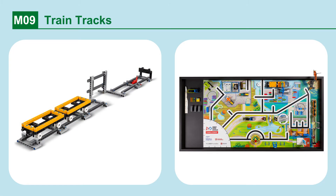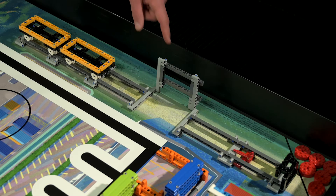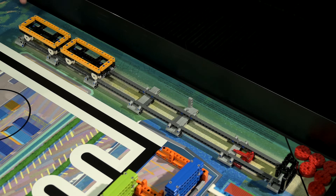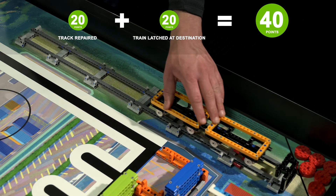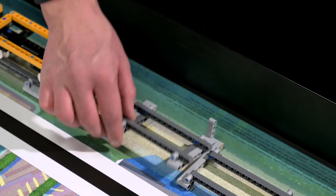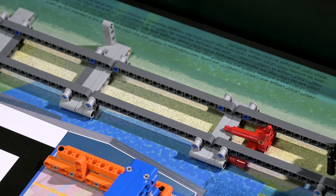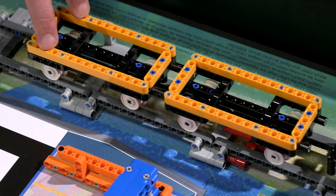Mission 9: Train Tracks. Lower the section of the train track and get the train to its destination. Points are scored if the train track is repaired so that it rests completely down to the west, and if the train has reached its destination and is latched at the end of the tracks. Make sure that the repaired track section can be raised and lowered without interference prior to the match, and check that the train car has triggered the red latch so that it cannot move back down the track.